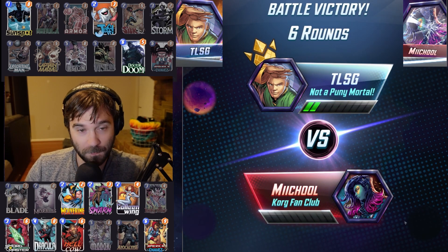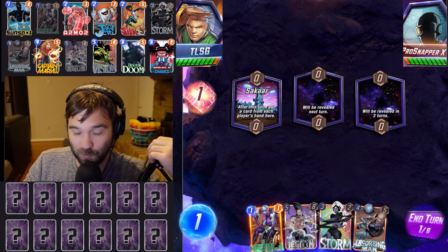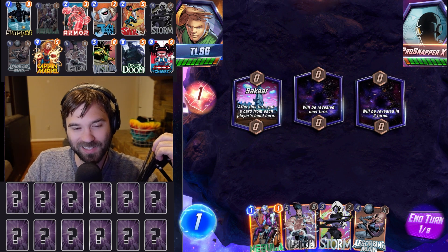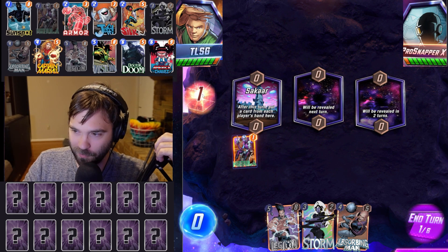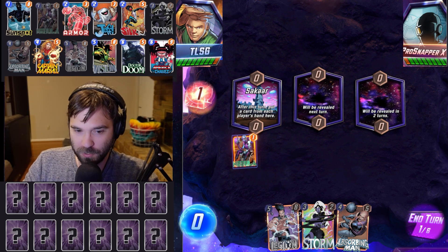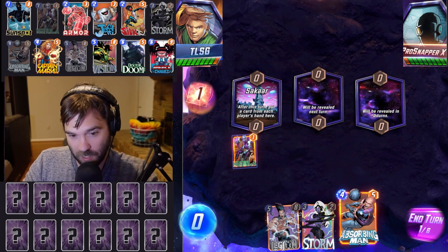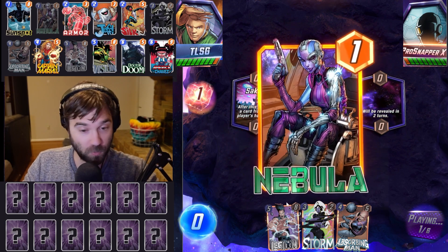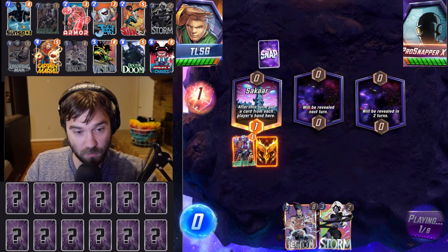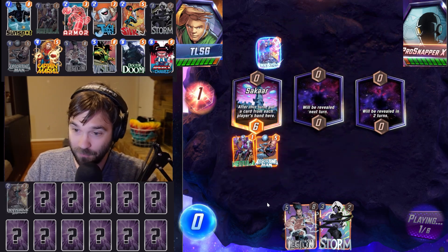Let's jump into battle number two, see if we can get somebody that feels a bit more human. For our next opponent we have Pro X Snapper and I'm feeling pretty good here. If we pull into Legion it copies Sakaar. I think next turn we would potentially Storm-lock the rest of the game. If we pull into Storm, fantastic — we have our Nebula on board. The only bad one is Absorbing Man, which is unfortunate.